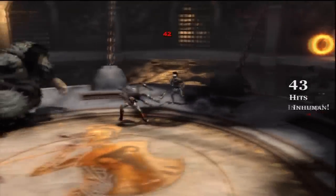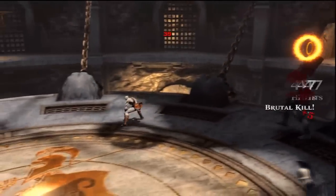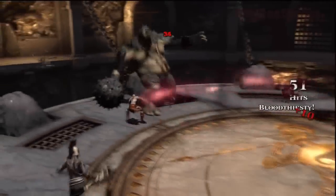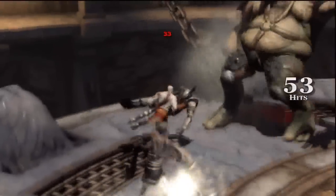Don't do the finishing moves on those guys because it takes too long — you need all the time you can get here. You want to bash these guys and then throw them. You can actually throw them at the Cyclops. Bash the guys with the hammer and then throw them at the Cyclops until the hammer guys are all done.